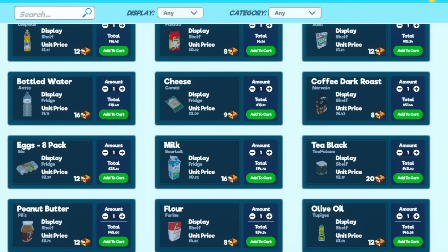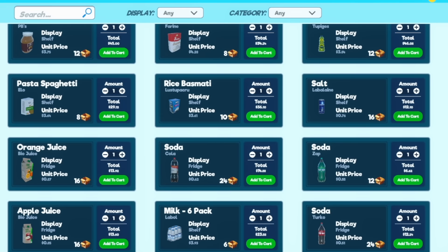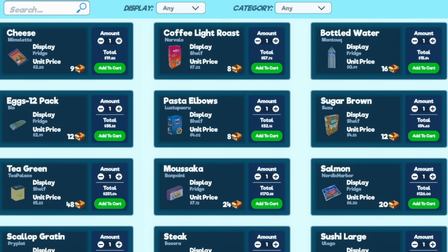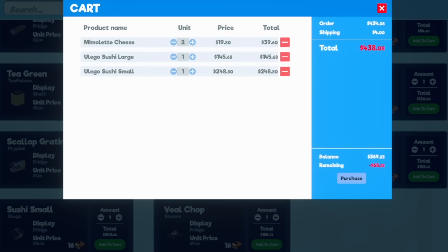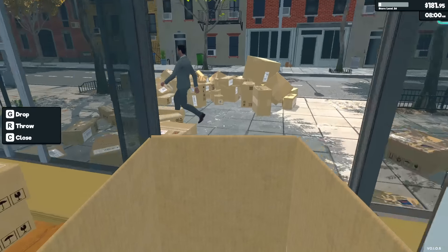I do wish this ordering screen would display more about your current stock versus what you're buying - that would be a great quality of life improvement. I feel like we're going to get some really good information features in the future about our current store. I'm pretty sure we're about to spend all our money on stock because I need a little bit of everything. I think we do have a new bottled water - I'll need to set it up next to the other one.